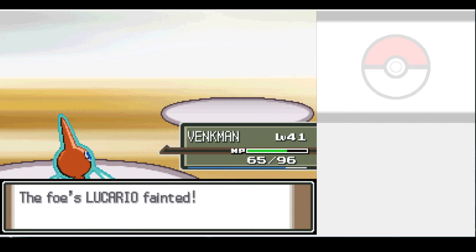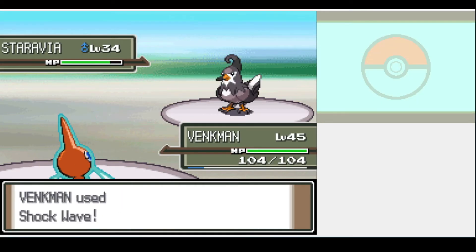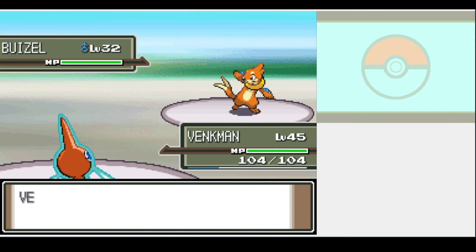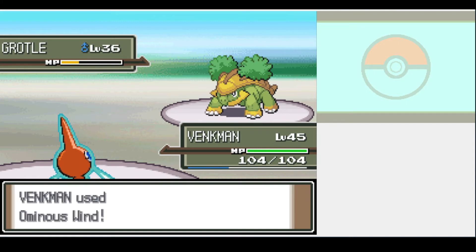Maybe Maylene should consider a career change. The Twat returns right outside the water gym, and it goes pretty much the same way as last time — only Grotle lasted more than one turn and actually tried to fight back using Bite. But he might as well have been a mosquito biting an elephant.